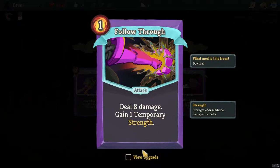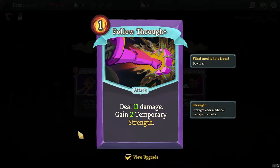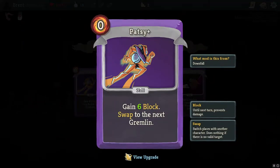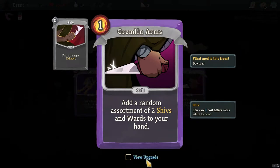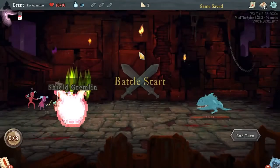Follow Through - Temporary Strength is pretty nice. Two Temporary Strength is even better. Lots of damage too. Patsy is also pretty tempting - switching Gremlins is pretty nice. Equipment of shivs and wards. I think Follow Through is going to be a little nicer.